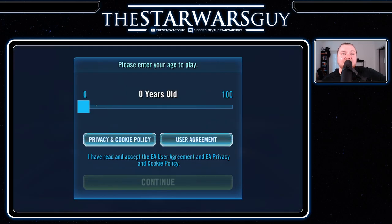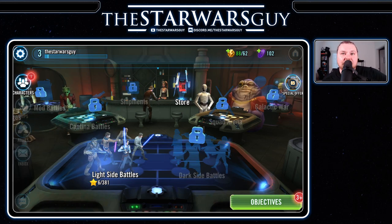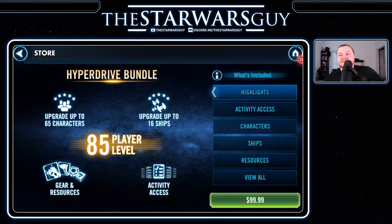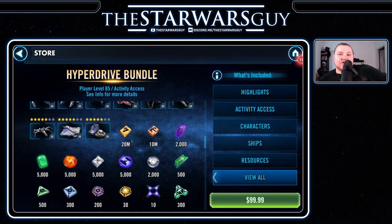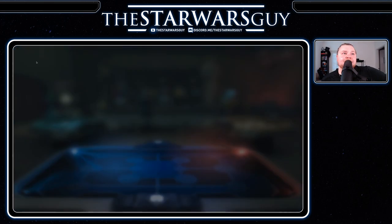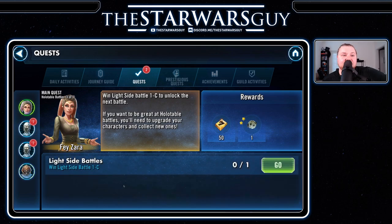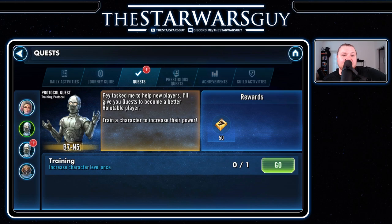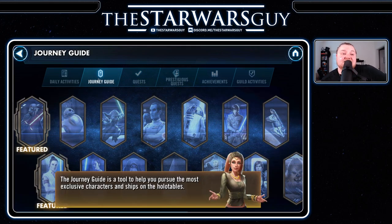We get a free character at player level four. So I made my account and logged in as Star Wars Guy — awesome, here we go. This is a new thing they added right here — a special offer called the Hyperdrive Bundle. For a hundred bucks you can jump all the way up to player level 85, upgrade up to 65 characters, 16 ships, gear and resources. That's something to think about if you're taking it seriously. Obviously we're not going to do that — I'm going to go through and show you everything as we go, so you can go the free-to-play route like I did. This is the journey guide, and this is going to tell you how to get some of the strongest characters in the game.